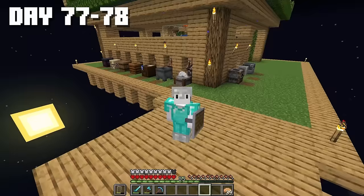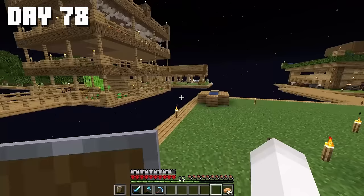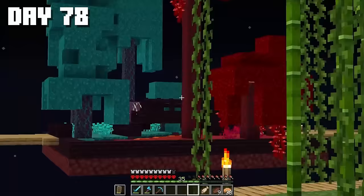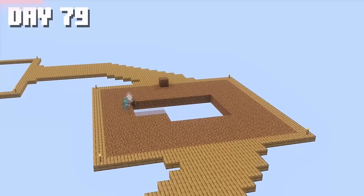Finally, the trading hall is complete. I leveled up each villager as much as possible and gathered a bunch of stuff. Meanwhile, our axolotl decided to escape. So let's get back to the biomes — we've got the ocean, jungle, desert, and the nether. Next, I want to build a cherry biome. So we'll gather all the pink stuff we've collected, fill up this platform with dirt, and start building the cherry biome from the new Minecraft 1.20 update.